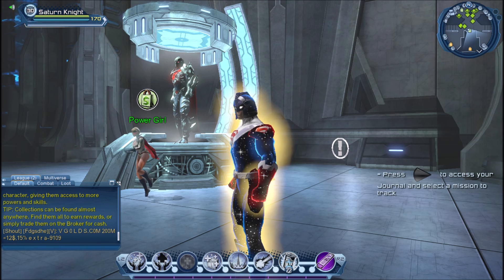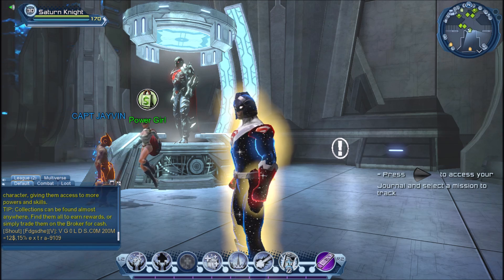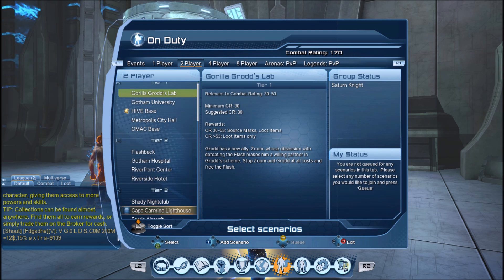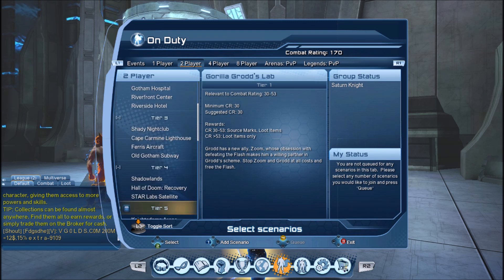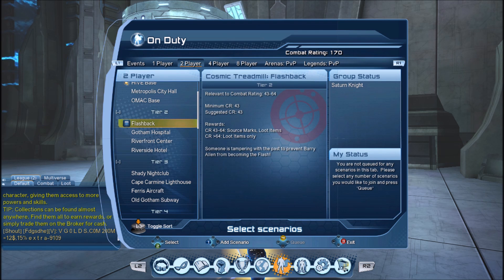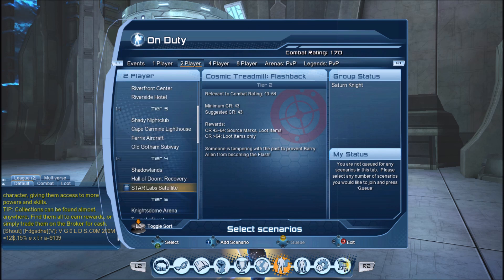As a free-to-play player you can level your character from level 1 to level 30 no problem, and technically you have access to missions up to tier 4. There are exceptions though — for example, the flashback mission normally requires you to own the Lightning Strike DLC to access it. So you should have access to missions up to tier 4, but there will be some exceptions.